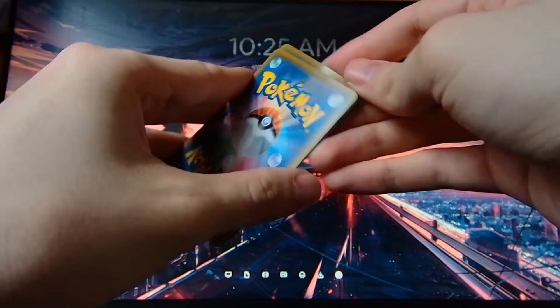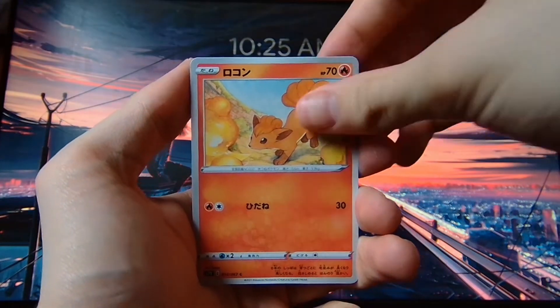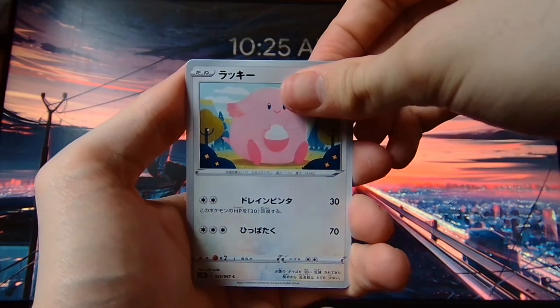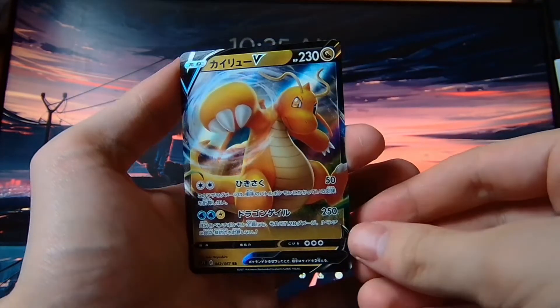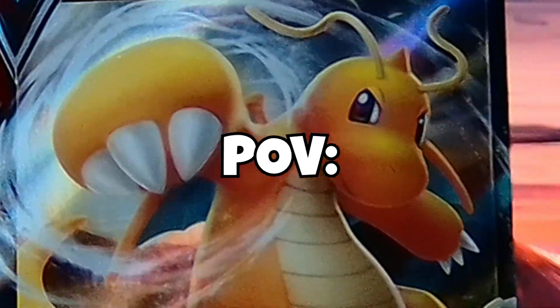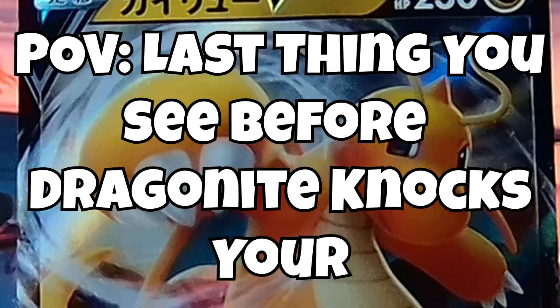Let's see if we can get another secret rare from this box. We have a Great Ball, Vulpix, a snowflake, Chansey — very cute artwork — and then on the end we have a Dragonite V punching the screen. POV: last thing you see before Dragonite knocks your brains out.